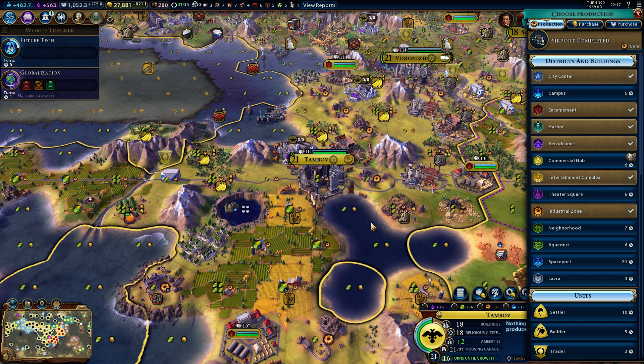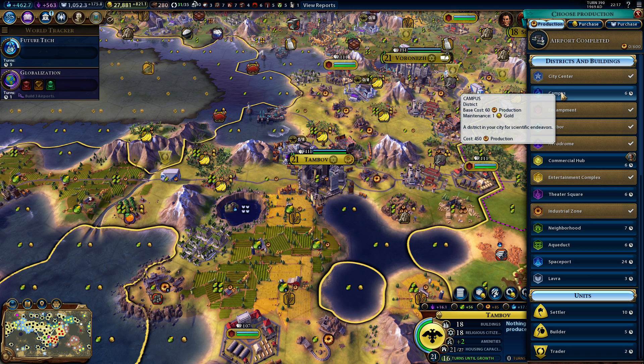Welcome to Civilization 6, I'm Magican, and in this tutorial I will show you about the Campus District. The Campus District is really important, especially in the beginning of the game, because it gives you science, and science gives you tech.